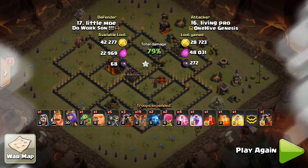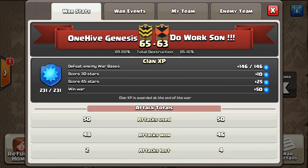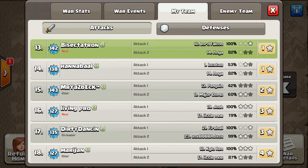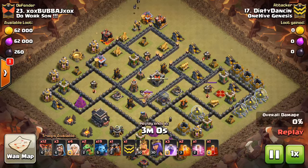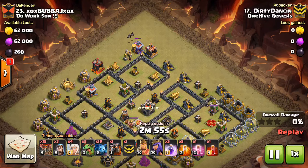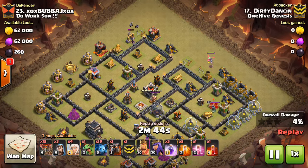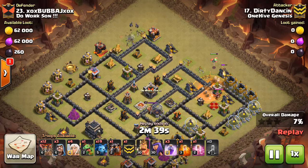Nice try — a few things went wrong, and it's hard to know exactly what would have made that attack go right. I believe that base was restarted in the end. Finally, 17 versus 23, and I feel bad about it — I'm 99% sure it's going on the channel: dirty dancing. I also feel bad because she lets me use her account occasionally for Town Hall 9 base builds, so I'm kind of doing her dirty — no pun intended to the name of the account. This was a heartbreaking 99% attack.